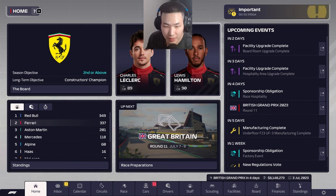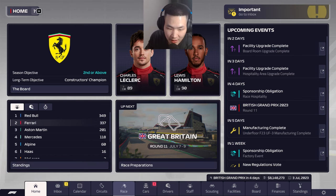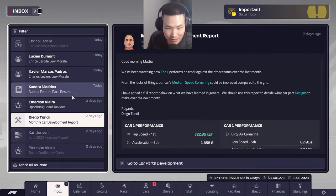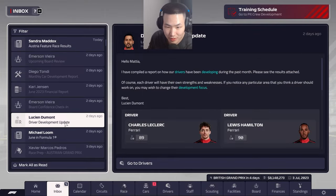Welcome back everyone to some more Lewis Hamilton at Ferrari gameplay. It is time for the British Grand Prix around Silverstone. Last time out I made the massive mistake of not conserving enough fuel for Charles Leclerc's car and he failed to finish the Grand Prix — essentially ending up 10th, scoring one point. Today I'm hoping to jump back in and put this car back where it belongs, up at the front, and try to outperform the other teams.